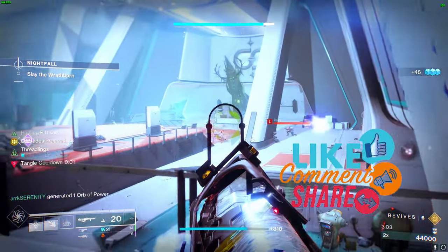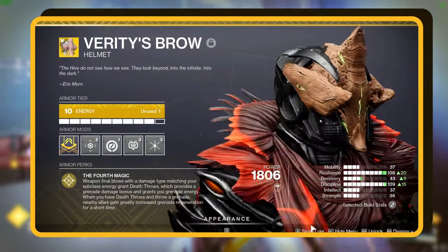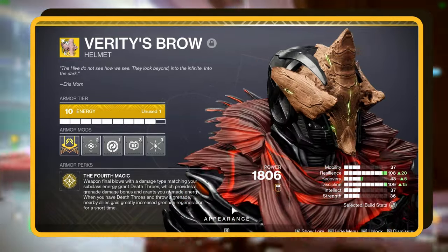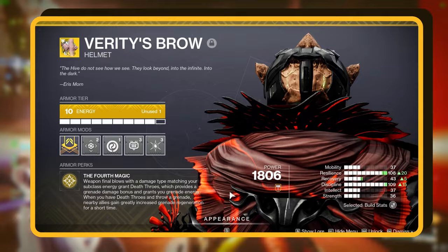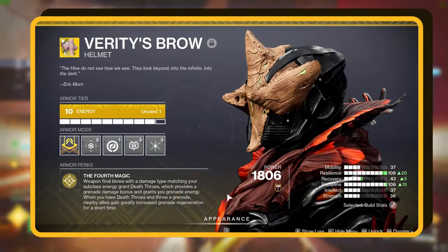Let me break this down for you real quick. You've got to try out the Verde's Brow Exotic. It's got this wicked perk, the Fourth Magic. So when you take down enemies with damage that matches your subclass energy, you get this buff called Death Throws. This boosts your grenade damage and refuels your grenade energy. If you toss a grenade near your squad when you've got Death Throws, your grenade energy refills even faster.